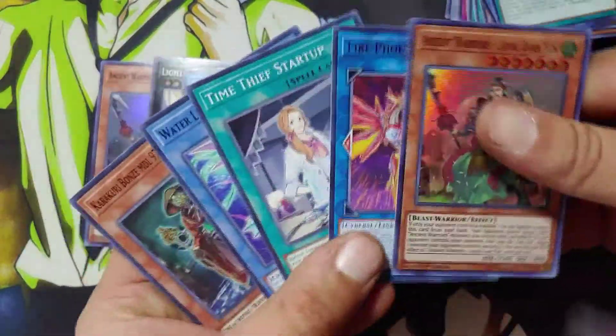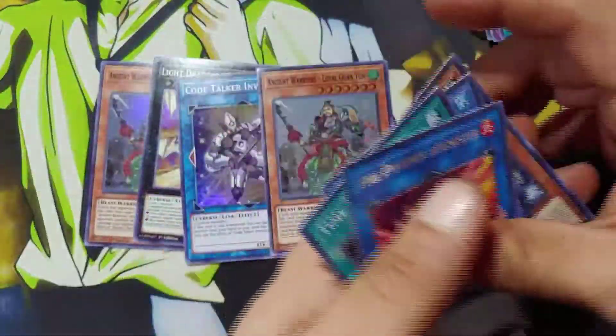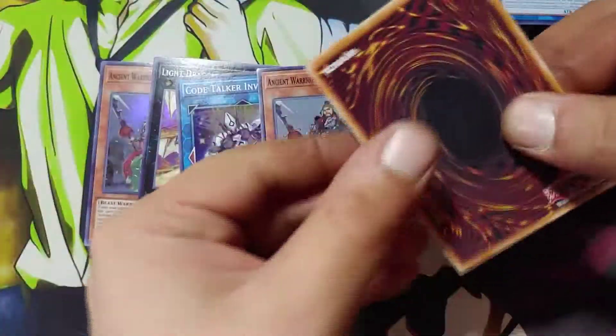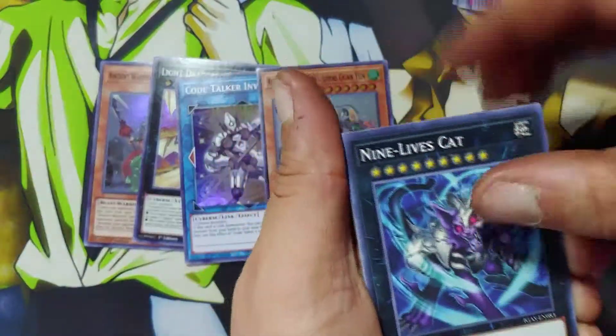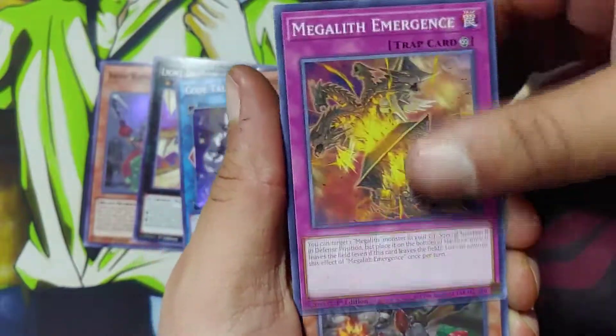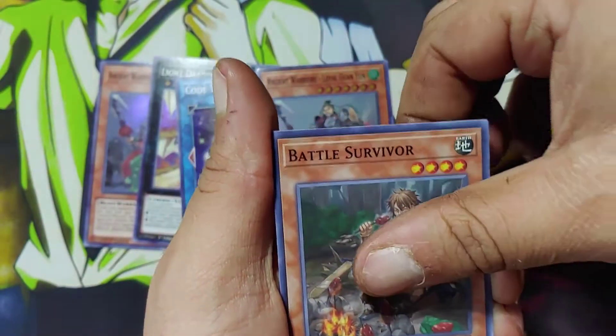Alright two more packs to go, let's crack these open. This isn't going to be a long video obviously — if I had bought more it would be longer. Nine Lives Cat, Donya, Revo, Adignister, Megalith Emergence, Battle Survivor, and...